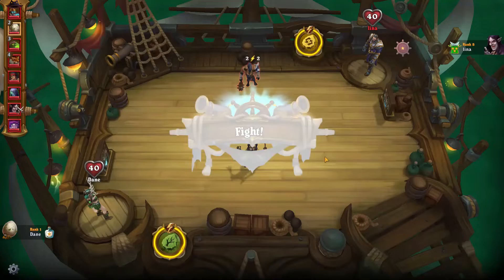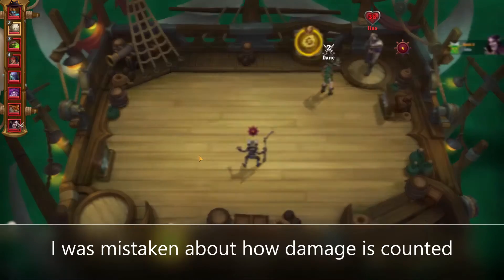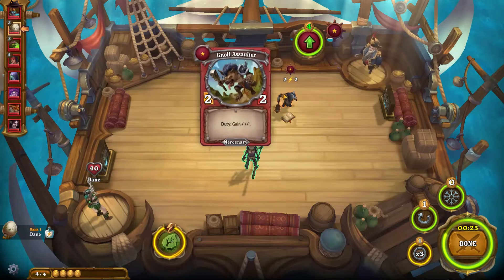Now Lena here is gonna try and go against us. We insta-kill theirs and we come back, so we actually win. We have two attack on the field right now, so we did two damage to Lena just now. However much attack you have on the field is how much damage you just did to that person.